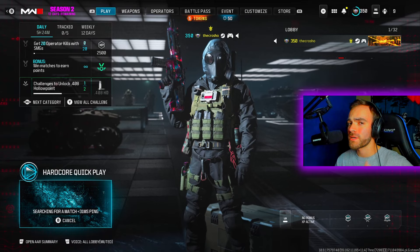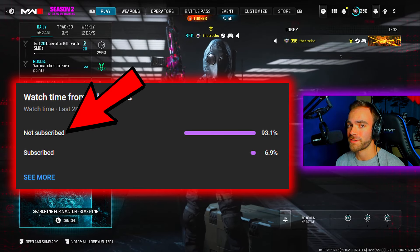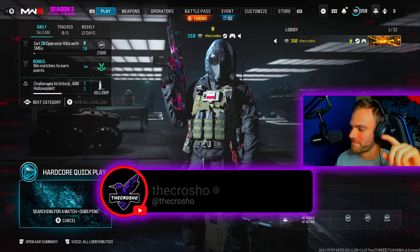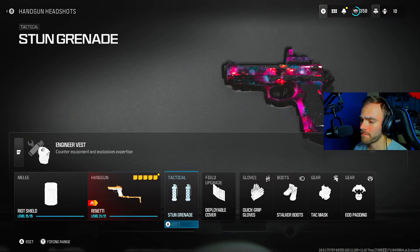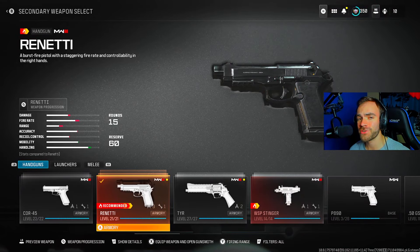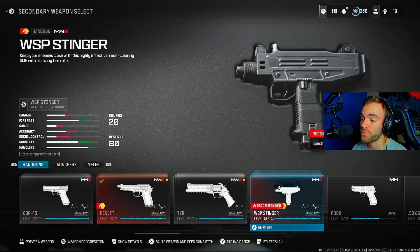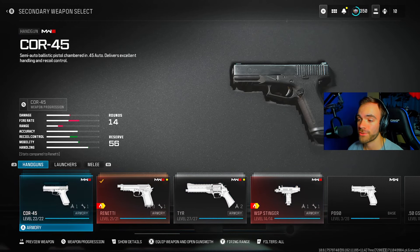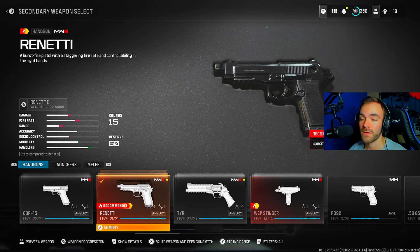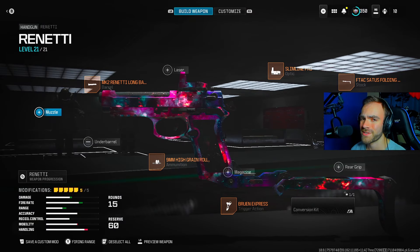Pay attention — it is class setup time. First things first, you must use a recommended handgun — either the Renetti or the WSP Stinger. However, if you're watching this in Week 8, the recommended handguns might be different, so make sure you're using a weapon with the fire symbol right above the weapon name. I'm going with the Renetti because I think it's best for this. The Stinger has terrible recoil, terrible iron sights, and you can't equip an optic to it. So the Renetti is going to be best for this challenge.